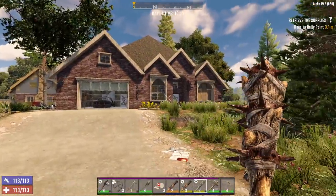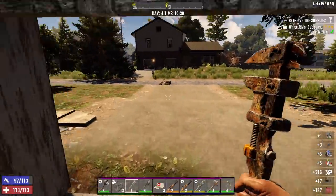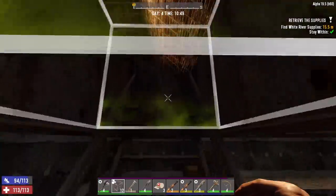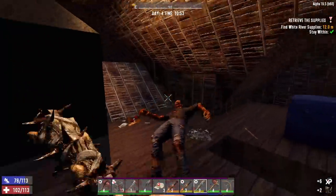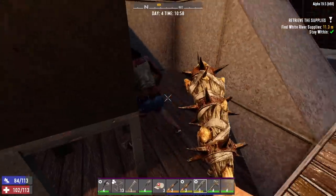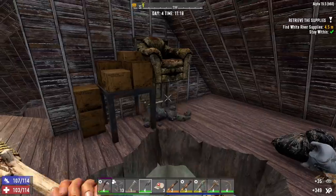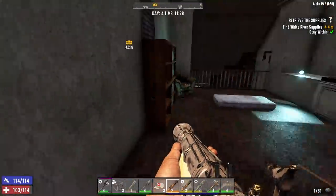Here we are — seems like a decent sized house for a tier one job. Let's get started. Looks like up in the attic is the way to go — can't make that jump so we'll have to use a frame. Sneaky bastard! Probably should have checked to see if we were reloaded before jumping down here, but I think we're good.